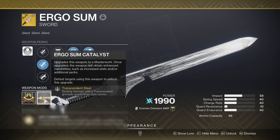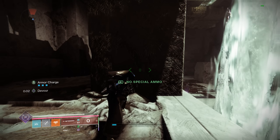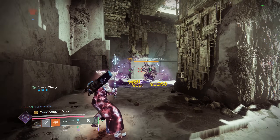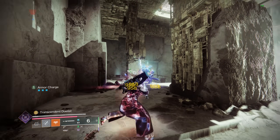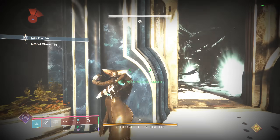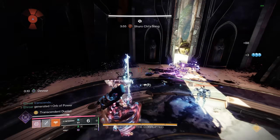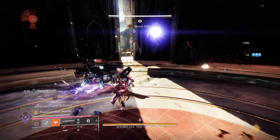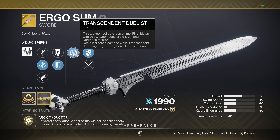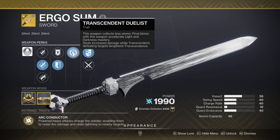Jumping in with the Callus on the sword — the newest part, Transcendent Steel. Dealing damage with a Transcendent Grenade grants Ergo Sum Ammo. The way this works is once you pop your Transcendent, when you throw your grenade, you'll get 3 ammo back to the sword about once every second and a half to 2 seconds. It does seem to be on a cooldown, and even if you hit a lot of things with the same grenade, you'll only get the 3 ammo about every 2-ish seconds. On the Warlock Grenade, it usually procs 3 times per grenade for a total of 9 ammo.